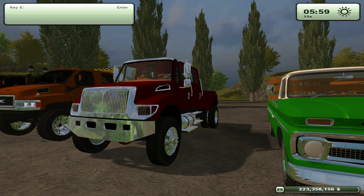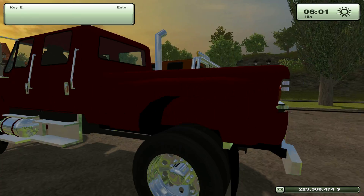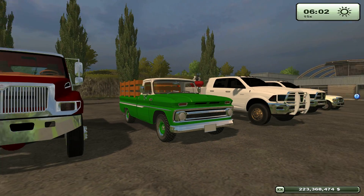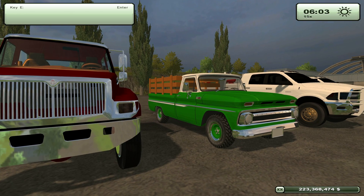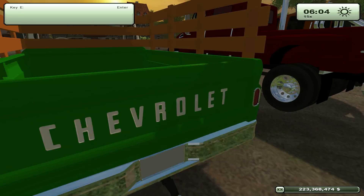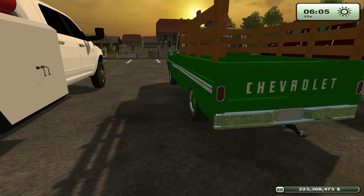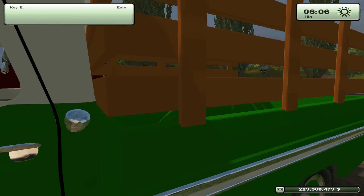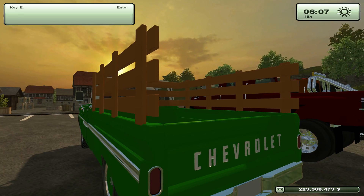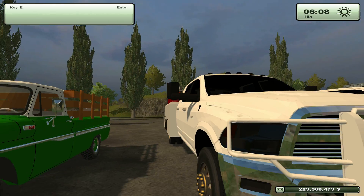This is the International CXT — this is what I usually use to haul my gooseneck and whatnot, probably the one I drive the most. Right here is the Auto Body Chevy; this one also has a gooseneck hitch and a fifth wheel hitch. It's kind of awkward driving with a gooseneck because the wooden planks have no collision and it looks weird with the gooseneck rubbing against that.